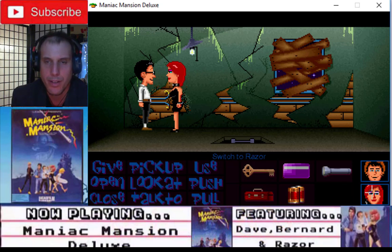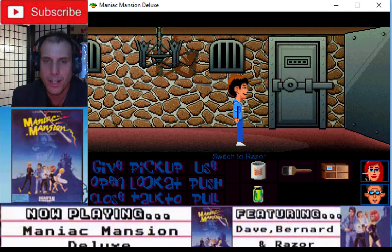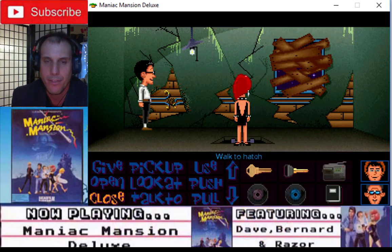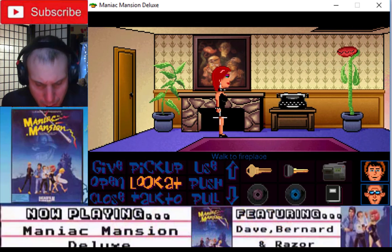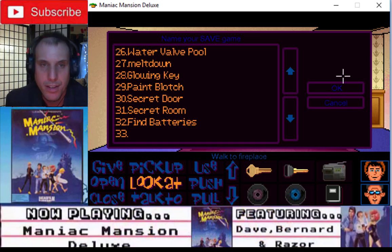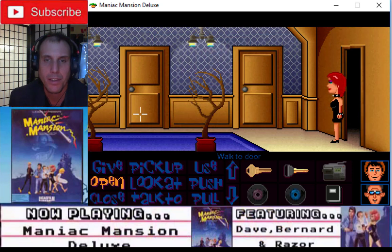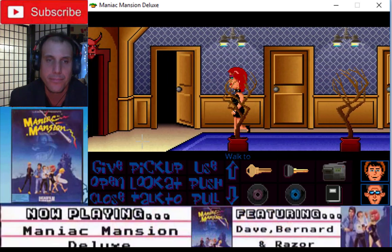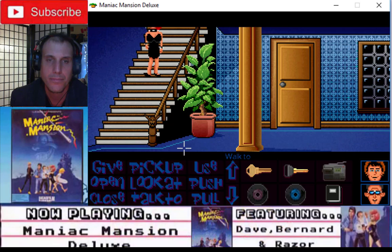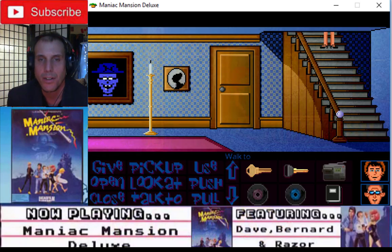Now Razor, stand back a bit. Razor's gotta rescue Dave from the prison. Alright, let's save the game as 'find batteries.' Open the door. Close door. Let's go outside.